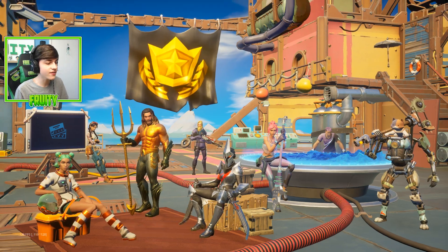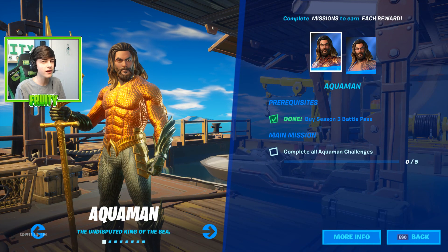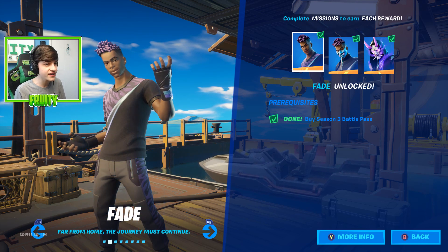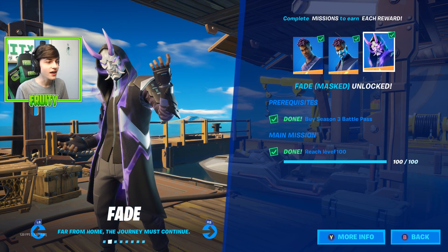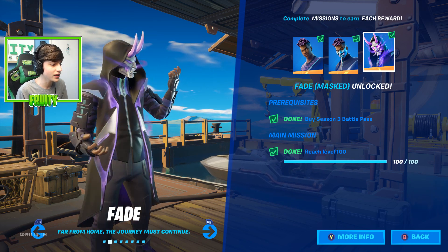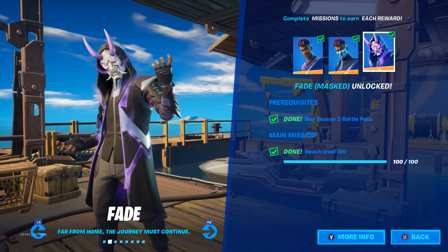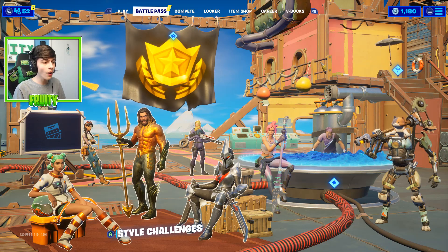Starting off, there are a few styles you can get. If we go from Aquaman and head over to the Fade skin, one of the styles you can get at level 100 is the Fade Masked style. Look how insane this skin looks — it's really nice with all the purple smoke. I love how it looks.